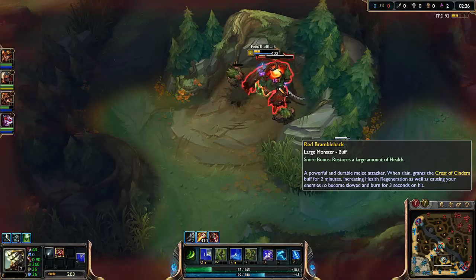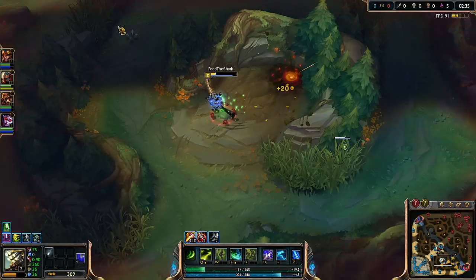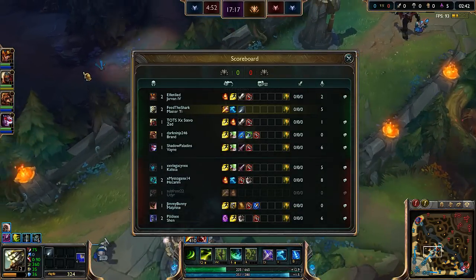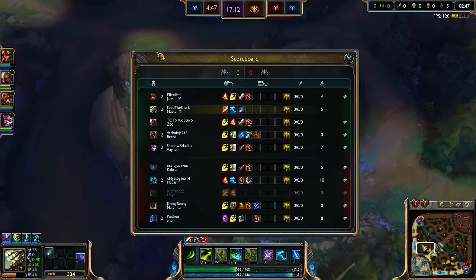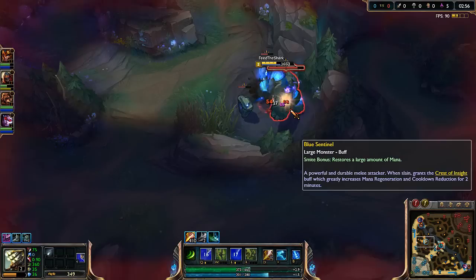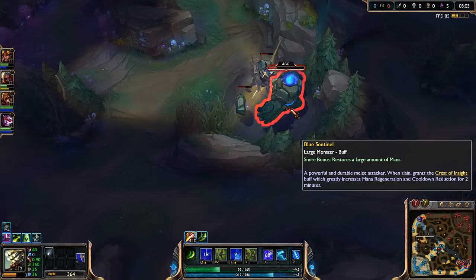We're going to get this red buff. I'll stop rambling — we're almost dying to red buff actually. Thankfully the krug stun saved us there, we would have almost been dead. We're running 21/9.